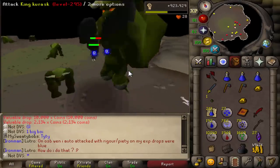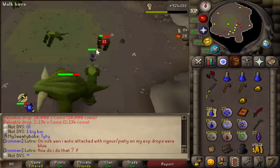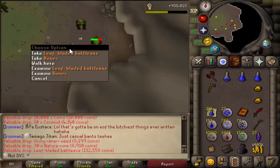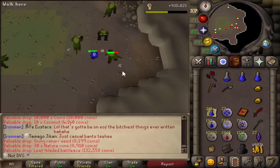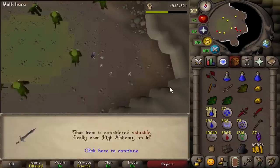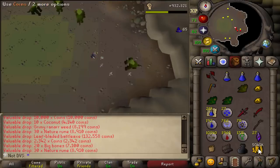I forgot they changed the model on the kurask — look how big this thing is! It spawned near me and I just saw a big green blob that scared me. I just got a leaf-bladed battle axe drop — I'm pretty sure it's a 1 in 1000 drop. I'm going to alch my sword; I'm pretty sure it's a really good alch as well. About 5 mil GP, so that alched for about 40k — not bad.